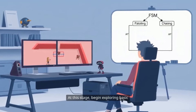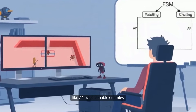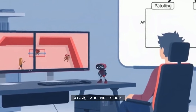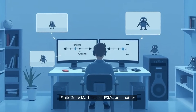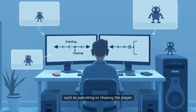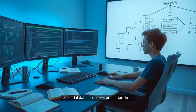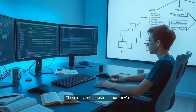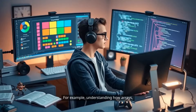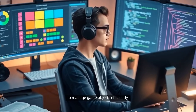At this stage, begin exploring basic artificial intelligence for games. Learn about pathfinding algorithms like A*, which enable enemies to navigate around obstacles. Finite state machines, or FSMs, are another foundational concept, helping to manage different states of enemy behavior, such as patrolling or chasing the player. Deepen your technical understanding by studying essential data structures and algorithms — understanding how arrays, lists, and trees work enables you to manage game objects efficiently.